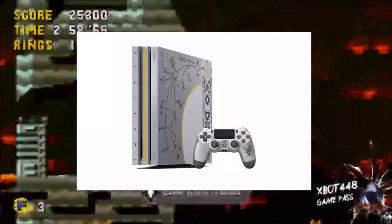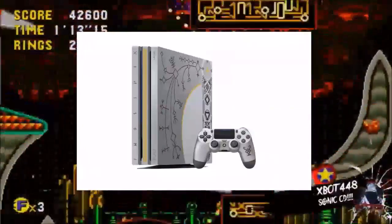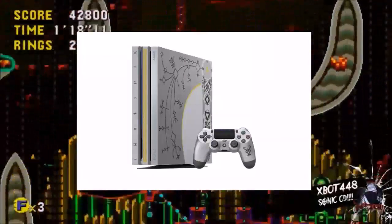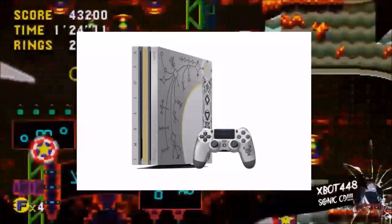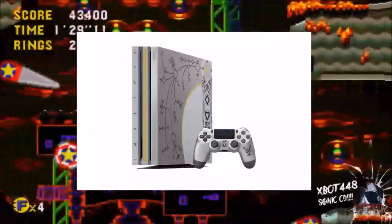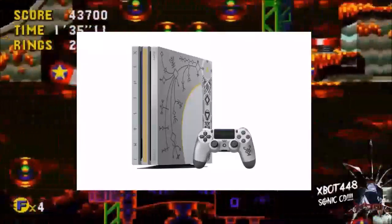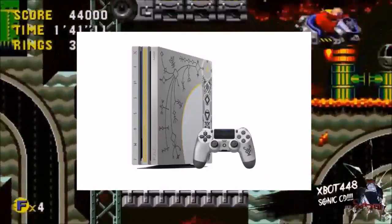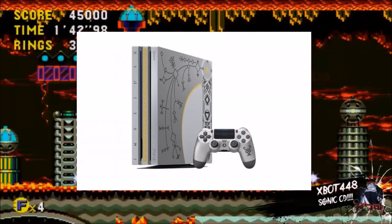When it comes to mid-gen refreshes, the PlayStation Pro is pretty much just an up-res, and I don't have a TV that can really do that. I do have an Xbox One X because within those enhancements there are games that actually put in better textures, lighting, and stuff like that to really improve the visuals. There's super sampling on both consoles, but super sampling on something that's just up-resing isn't going to do much for me.